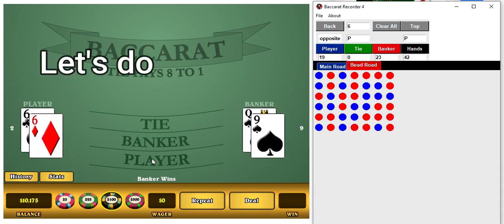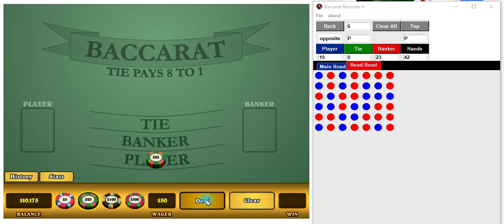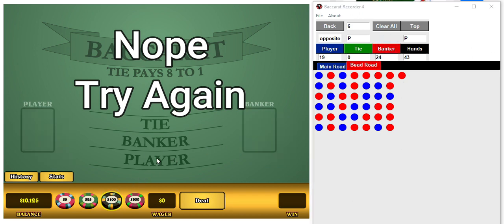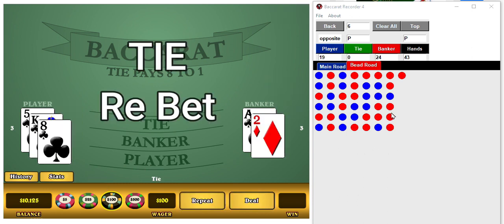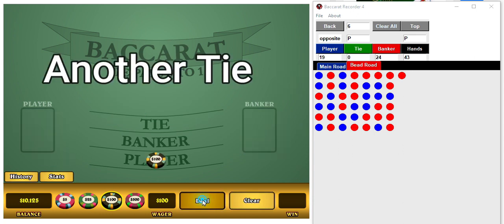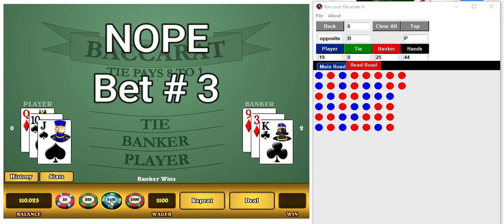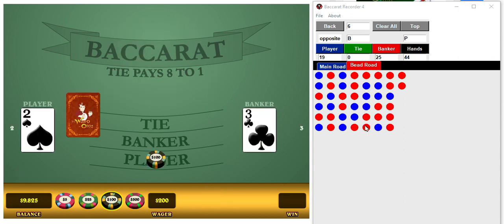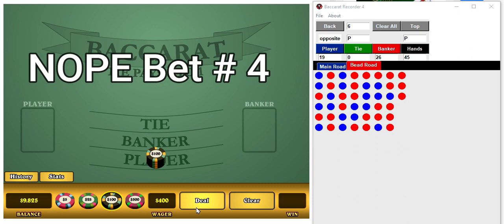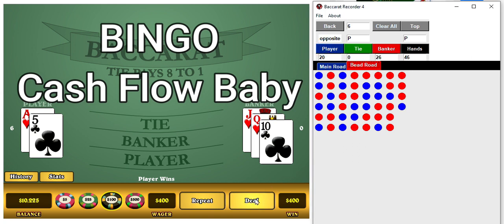One more, there we go. Okay, player up — not that one, $50. But it's a banker again. Oh, tie — I'll re-bet that one. Another tie, come on. That's a banker, okay, we got to go third bet. And we got another banker, so fourth bet. But there's our player, we carry on then.